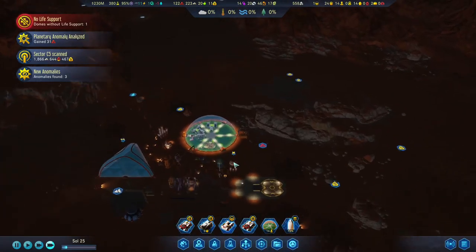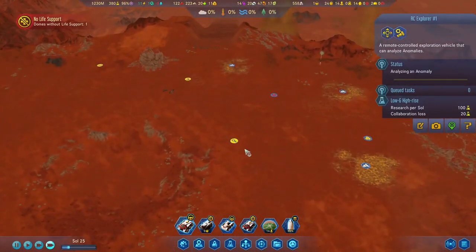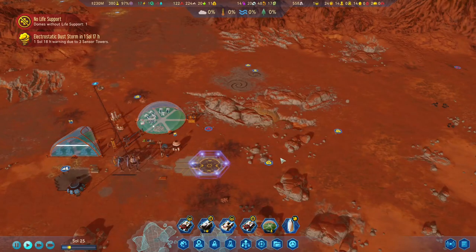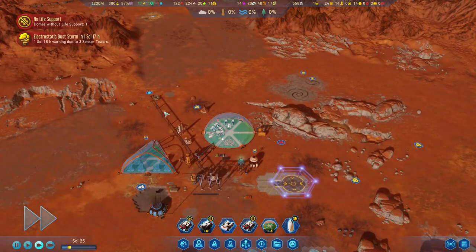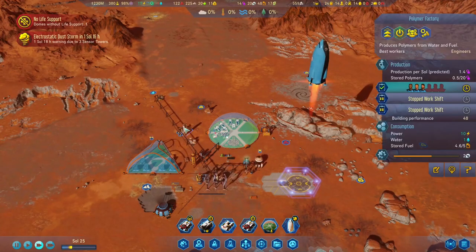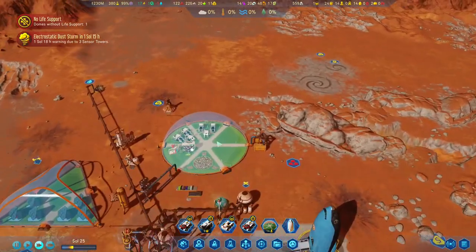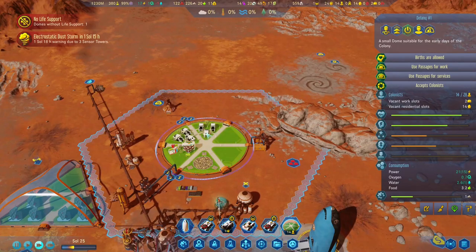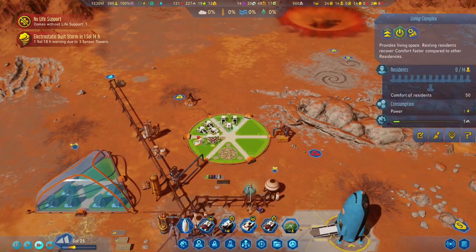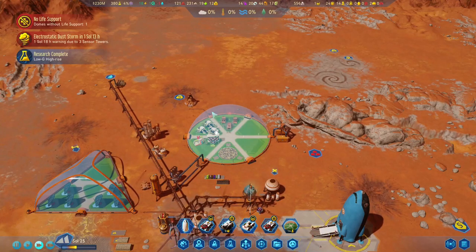That's fine. We can risk that one. Electrostatic dust storm approaching. I'm very happy that we have metals so we can fix broken pipes and cables. Since we have only 14 people, we demolished that living complex because we can now build an apartment building.